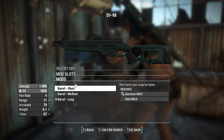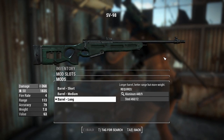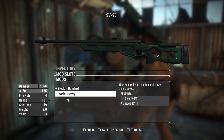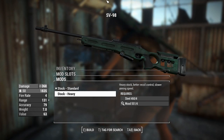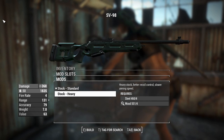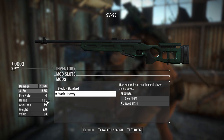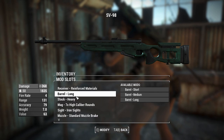Moving on to barrels — you can have a short, medium, or long barrel. You probably want to keep the longer barrel for any application since the range doesn't seem all that high otherwise, which is unfortunate. For stocks, you can have standard or heavy. The heavy stock has a lot of emphasis on recoil control, which is kind of odd for a weapon that fires so slowly. It does slow down aiming, but it actually increases range, so there's no reason not to use it — and there's no perk requirement.